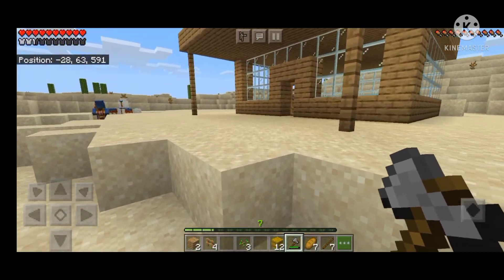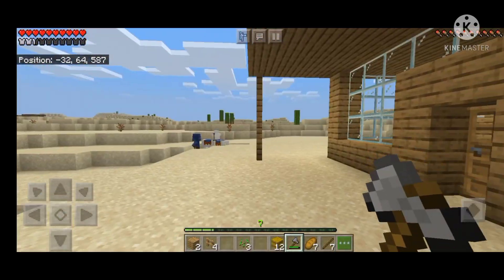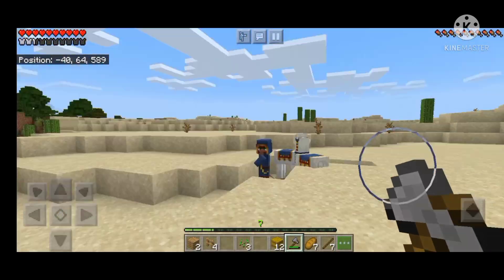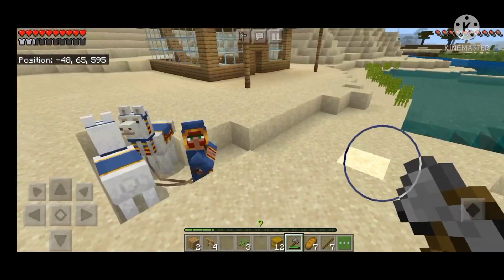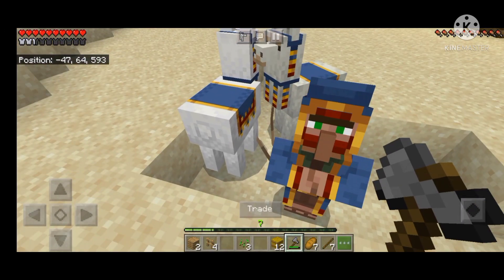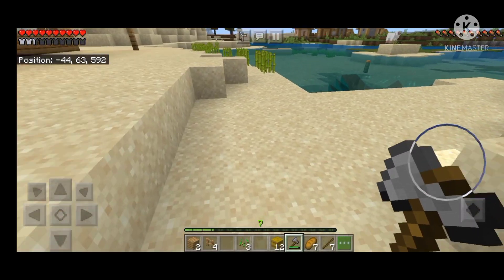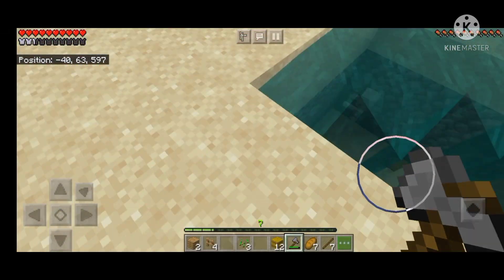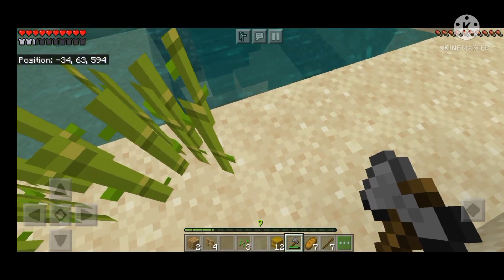I've got only a bed in there and nothing more. In the next video I'll try to find some diamonds. I've come to trade with this guy, but I don't think I can trade anything because everything just needs emeralds. While I was building the house I found this pretty random thing over here.